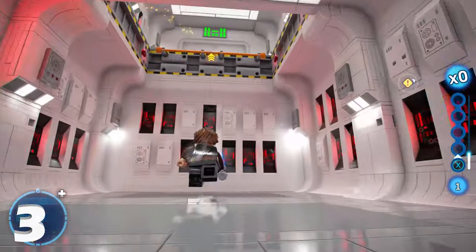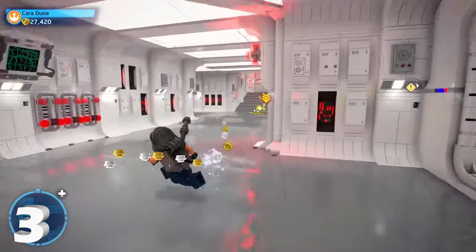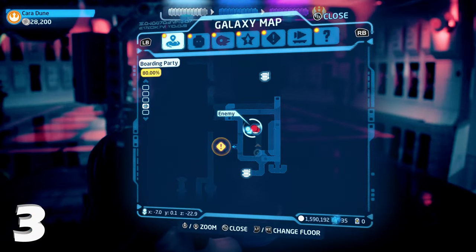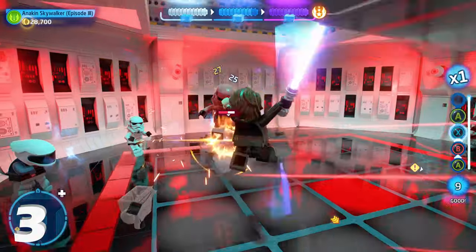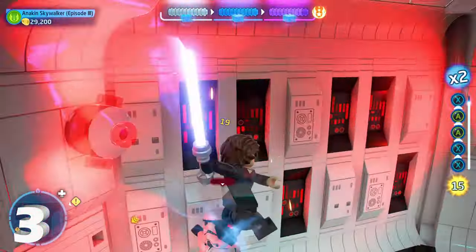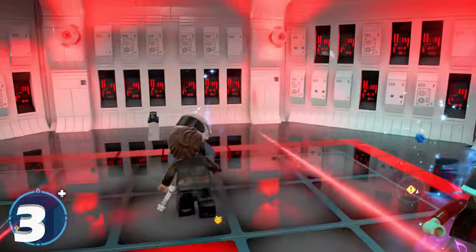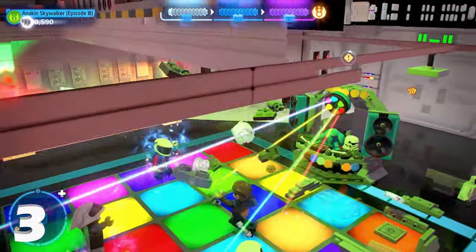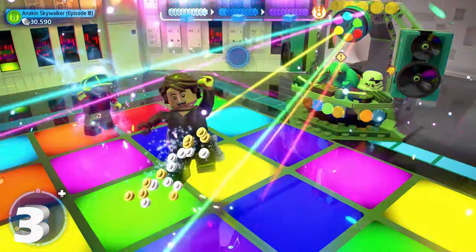For minikit number three, we're going to continue down this secret path that was not accessible in story mode. Once you get through, on the left side there's going to be a disco party room, which has the rebel friend character as well. Take out all the enemies in the room, then mind trick the three rebels — two rebels plus rebel friend — with a Jedi character. Once you do that, it will spawn a buildable minikit number three. Build it and you're done.